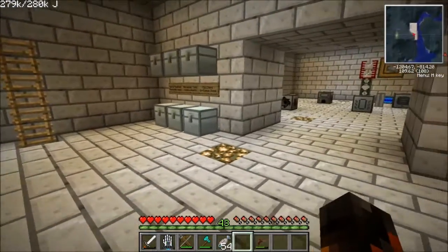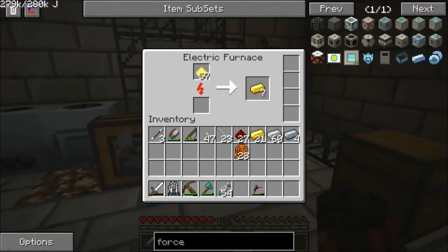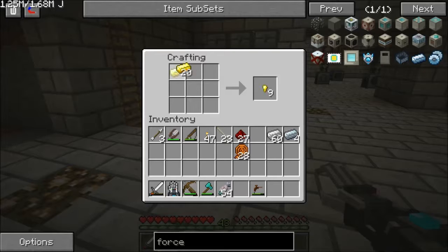Alright, we are back. So we are making some gold because I needed to make some gold wiring — gold cable — so that I'm able to get some more wiring.